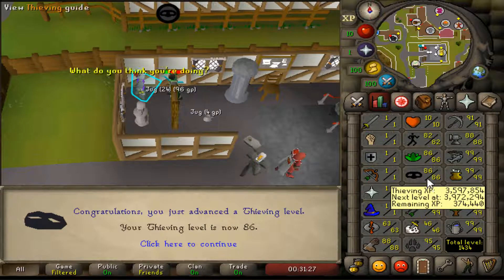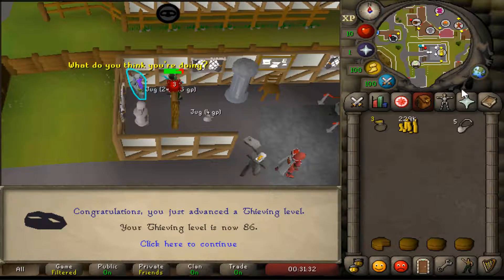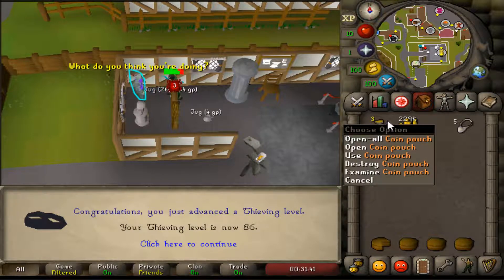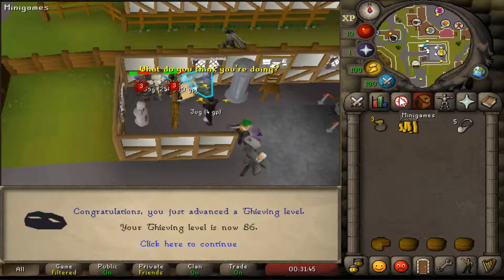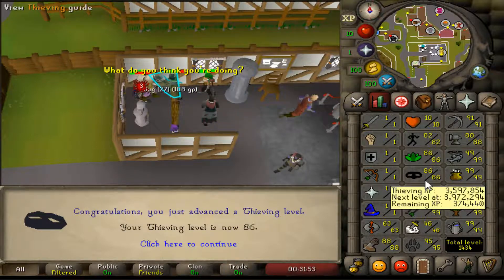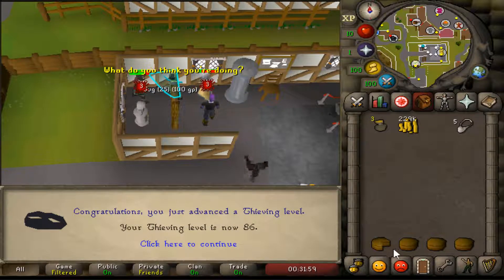Decided to do 85 to 86 thieving — probably got about 400,000 gold just from stealing from this guy, in combination with the rogue outfit which grants you double the money. The new update with coin pouches is not my favorite, but I can understand how they want to combat botting — I can respect that. Thieving is pretty easy and I think once I hit 94 I'll be able to thieve without any failures, which will be nice since I do burn through a good bit of food. That brings our total to 1434.